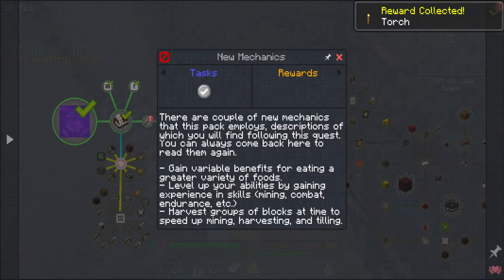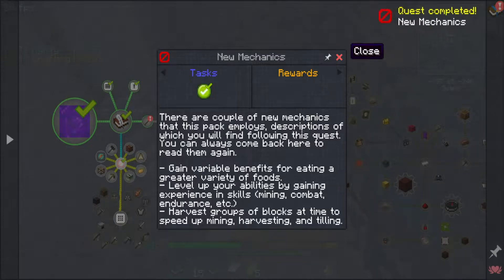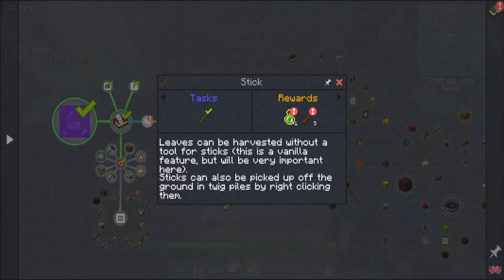There are a couple of new mechanics the pack employs. Following this quest will always come back here to read again and gain valuable benefits for eating greater varieties of food - that's Spice of Life Carrot Edition. Level your abilities by gaining experience: skills, mining, combat, endurance. Harvest groups of blocks at a time to speed up mining, harvesting and tilling. Leaves can be harvested without a tool, and sticks can also be picked up off the ground.